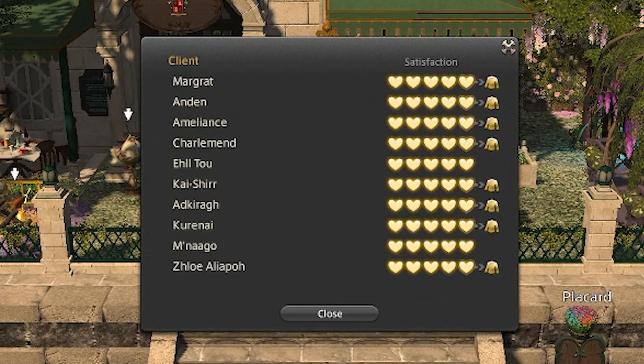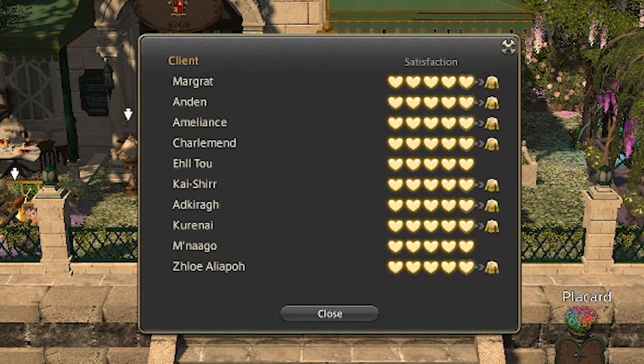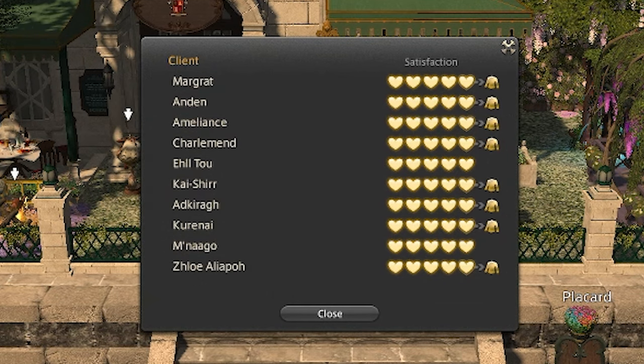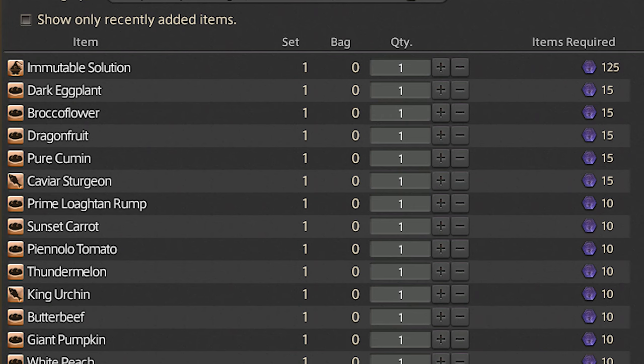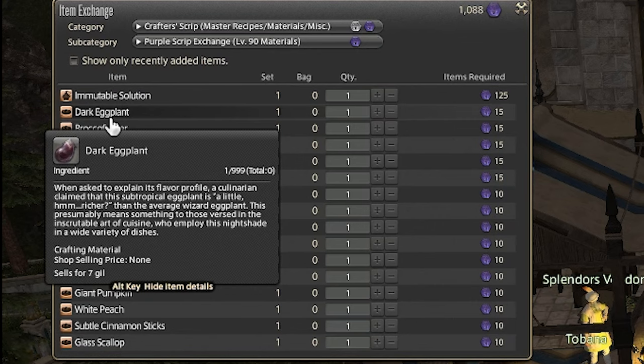I've held off starting the quest because I wanted to wait until I had a level 90 crafter, because rewards for turning in the quests are purple and white scripts, whereas if you're not level 90, you only receive white scripts. Purple and white scripts can be used to buy all sorts of items in the game — you can buy gear, materia, crafting reagents, and new crafting and gathering books filled with new recipes.